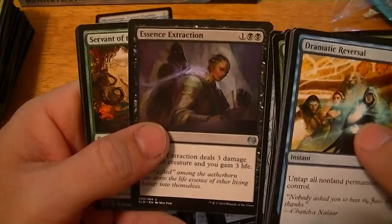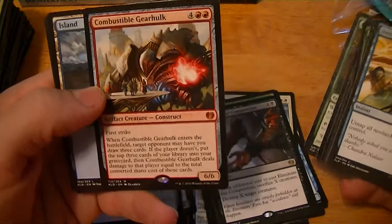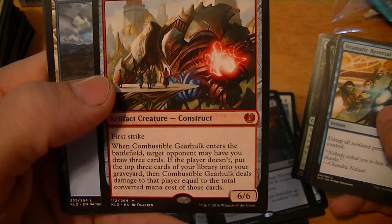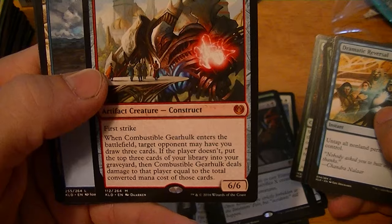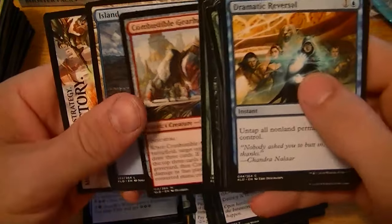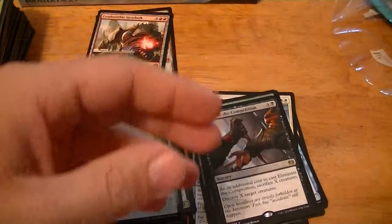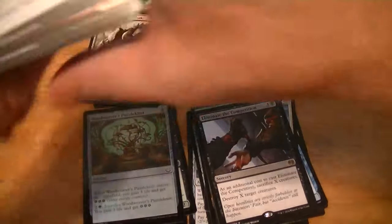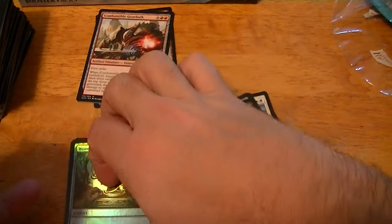Iron League Steed, Essence Extraction, Servant of the Conduit, Combustible Gearhulk — the red one, 6 for a 6/6 First Strike. When it enters, target opponent may have you draw three cards. If the player doesn't, put the top three cards of your library into your graveyard, then Combustible Gearhulk deals damage to that player equal to the total converted mana cost of those cards. Well, that sounds cool — eight dollars!